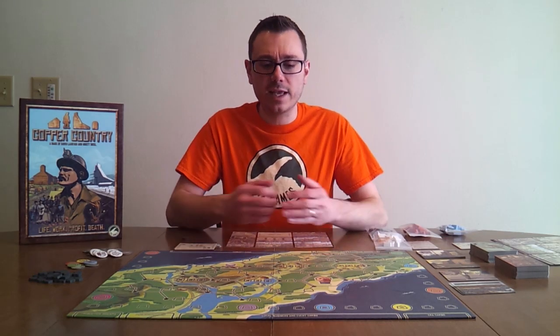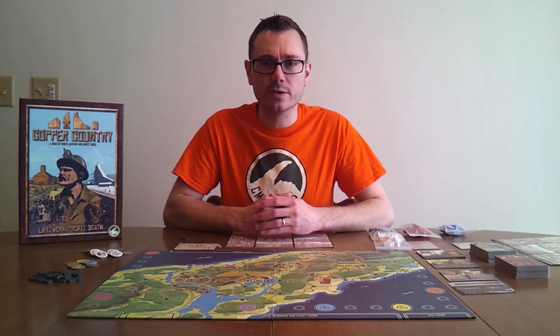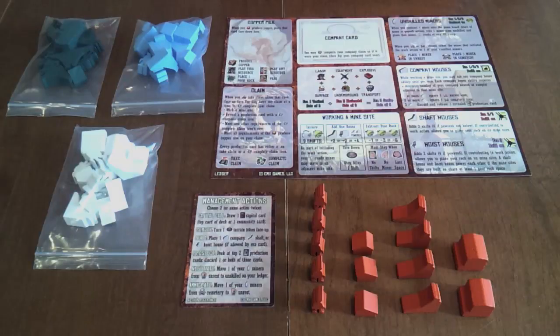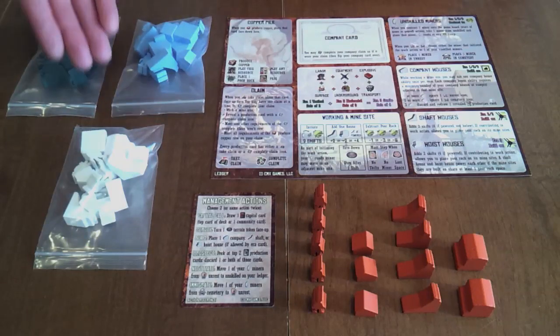To begin, place the game board on the table with plenty of room for players to set down cards and their ledgers around the outside. Each player chooses a different color: blue, green, white, or red.